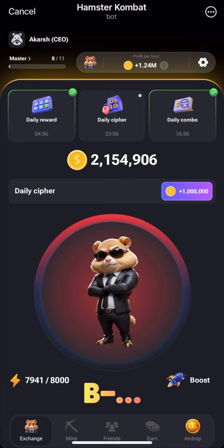It's that simple. Remember you can use that money to level up other cards and increase the amount you're earning per hour, to get more tokens in the upcoming Hamster Combat airdrop.